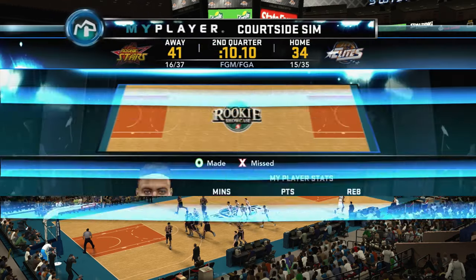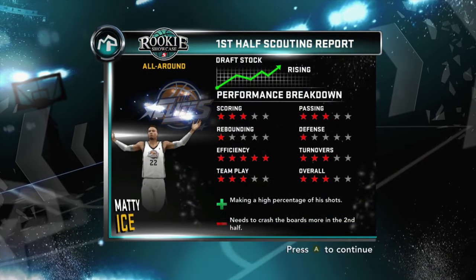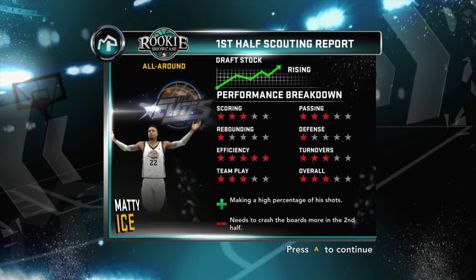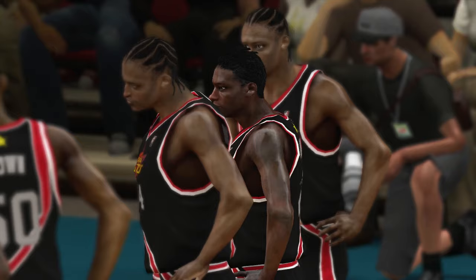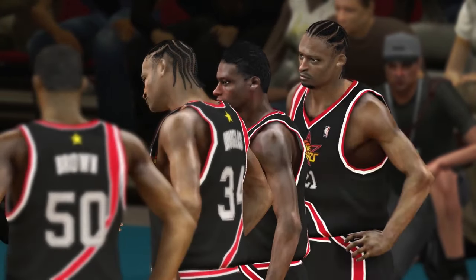No halftime show. Going in with six points and two assists. Our draft stock is rising! Scoring is good, passing is good, defense needs to be better obviously, and we'll get the turnovers down. Overall, three-star recruit pretty much. So overall we're playing quite well apparently — our stock has rose a little bit. We like to see that.